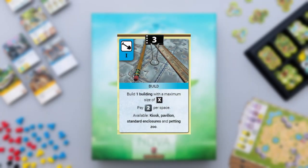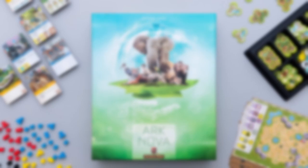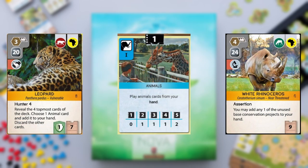With the build action, you can build enclosures to house animals, kiosks to improve your income, and pavilions to boost the attractiveness of your zoo. Enclosures are split into standard enclosures and special ones you can build only once. With the animals action, you can play animals out of your hand and flip the fitting enclosure that fulfills all requirements. Animals always increase the attractiveness of your zoo, which is comparable to the terraforming rating, since both income endpoints are tied to this. They also hold tags and can have requirements and bonus effects, similar to project cards in Terraforming Mars.